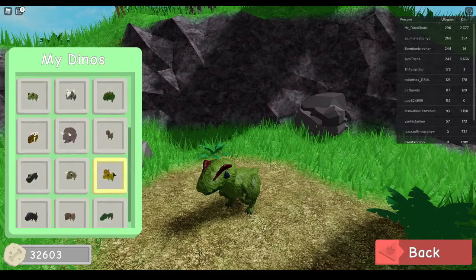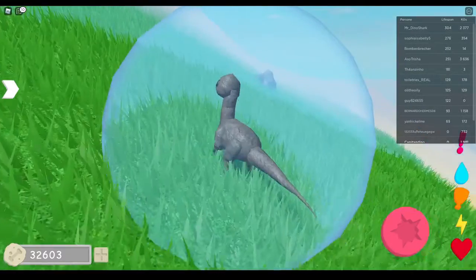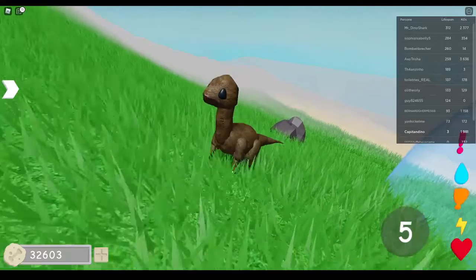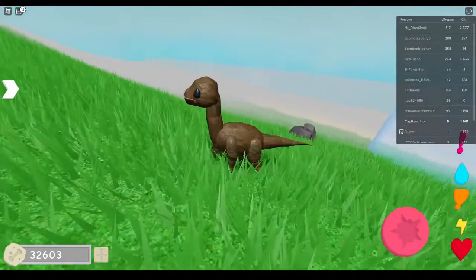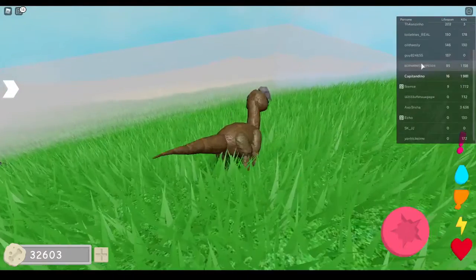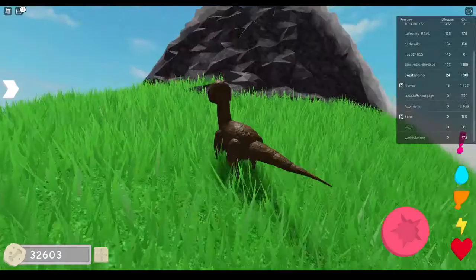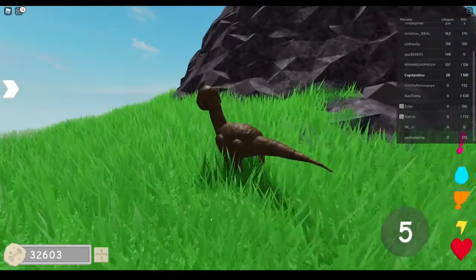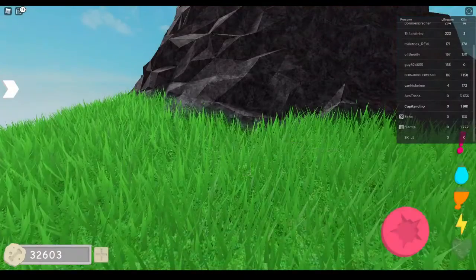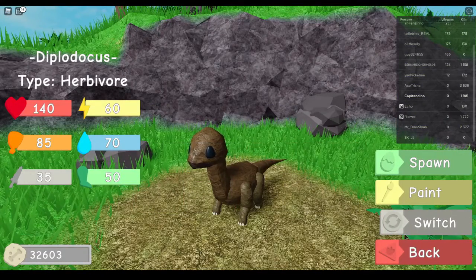Next up is Diplodocus. If I remember correctly, this guy does about 25 damage as well, and his attack is like a stun. It has a stun attack, I think. I haven't played with Diplodocus at all — as I said, I couldn't test them because nobody was in Arena. Everybody was on Island and this thing is super slow. Pretty much this thing has a stun attack. And actually, it does 35 damage.